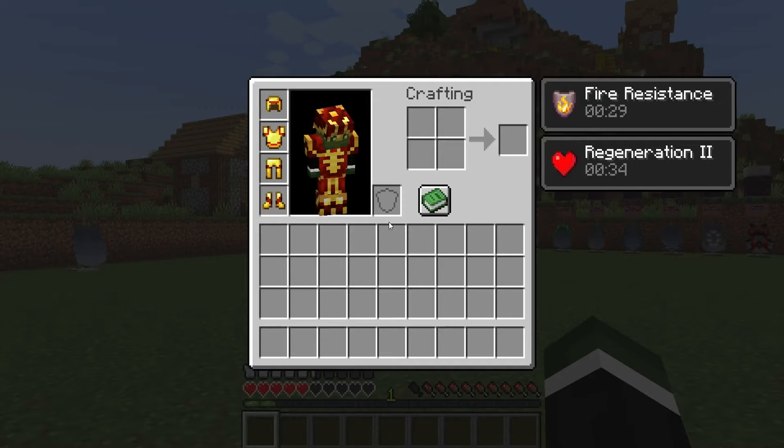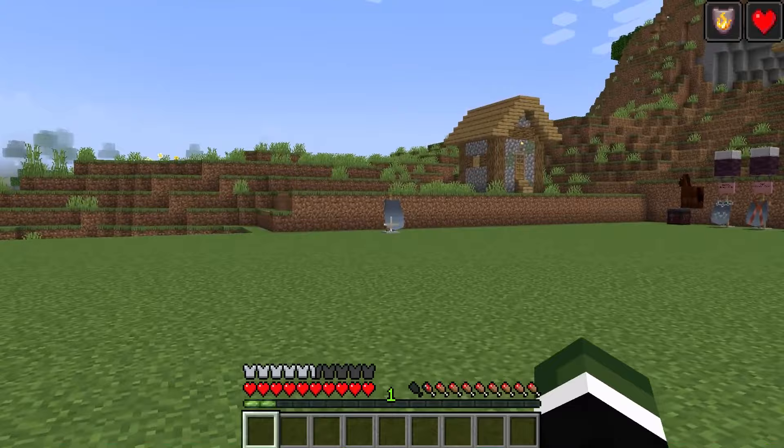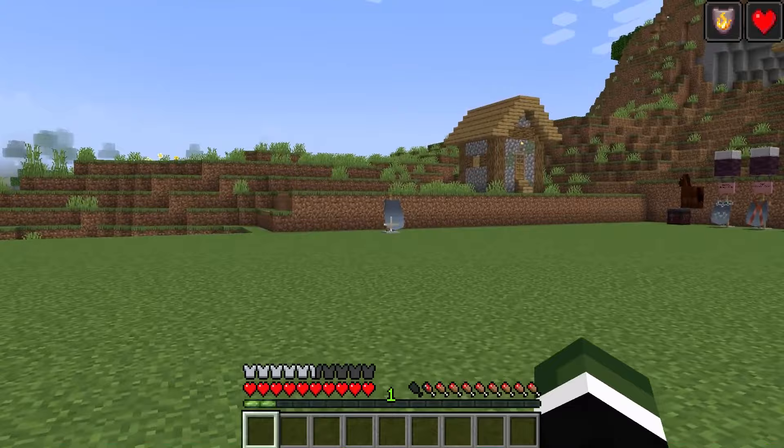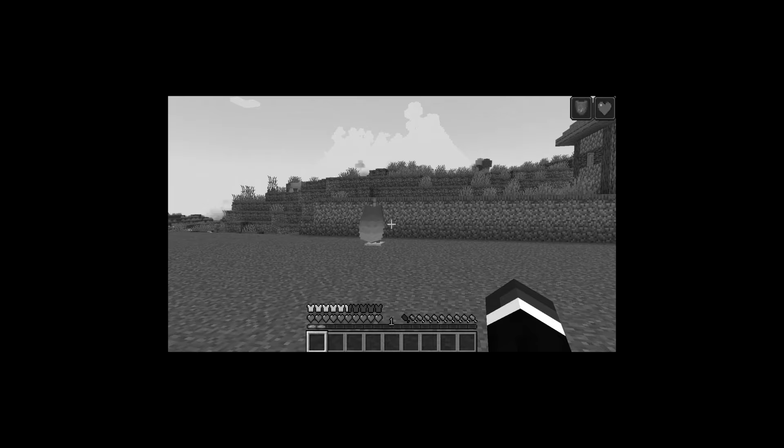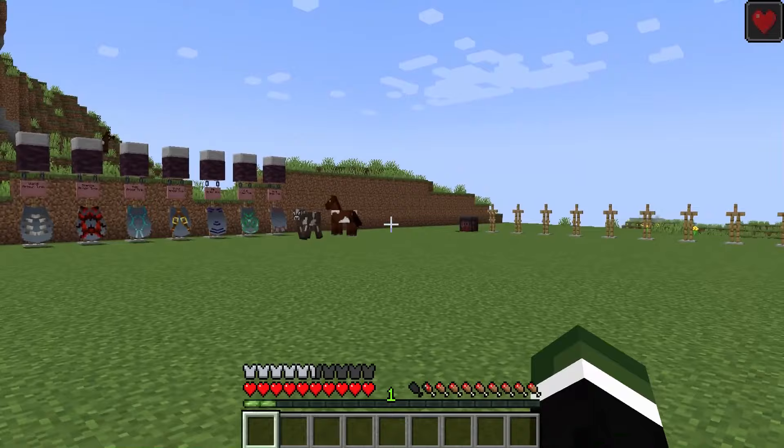In my opinion, armor trims are one of the coolest features introduced, but I feel they are still limited. I do hope in the future the developers will expand these for the possibility of combining them with your Elytra. The developers have been gatekeeping capes and not changing the Elytra for a very long time. Give us the ability to dye it — in fact, forget dyeing, I want armor trims on the Elytra.